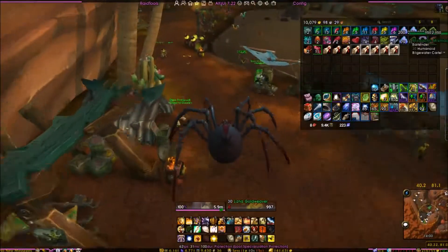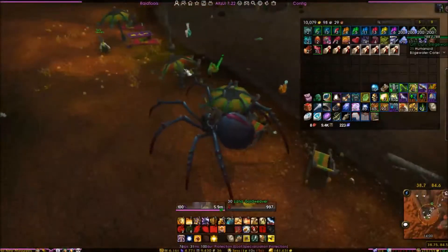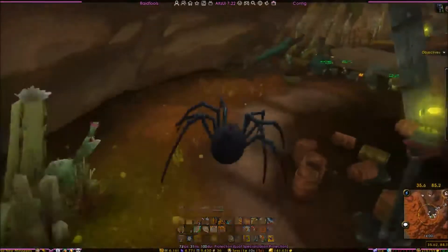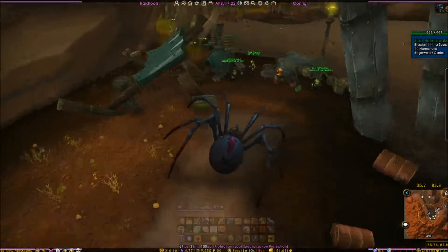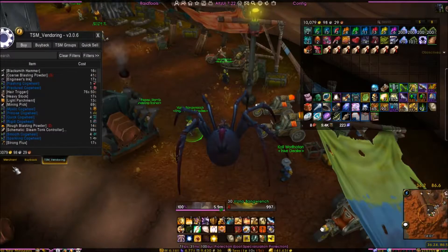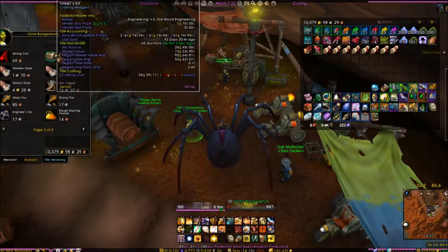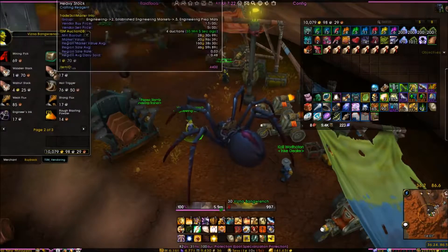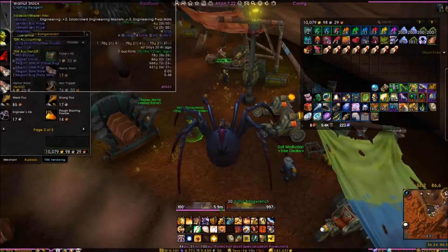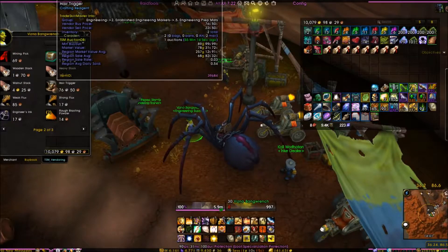The next person is Bizna Bangwrench — she's over here by the trike seller. You can pick up the Blacksmith Hammer, Mining Pick, and the trinket kit — wooden stocks, triggers, and fluxes. These things sell for a couple of gold each, and the stocks can sell for 40 to 70 gold if you want to grab those.